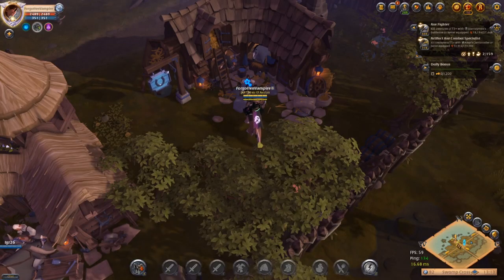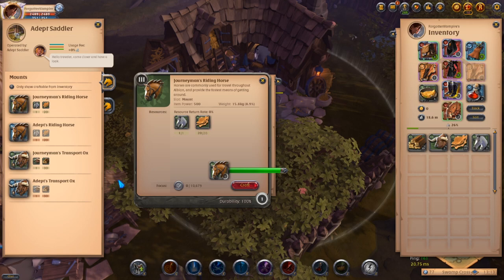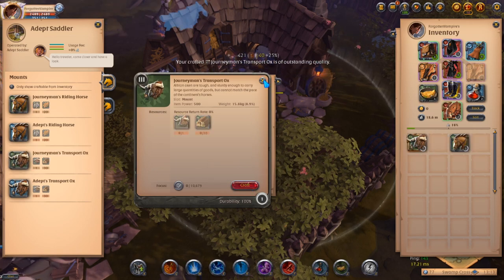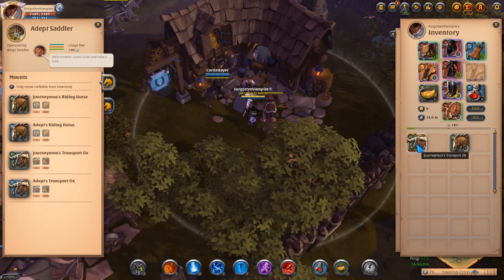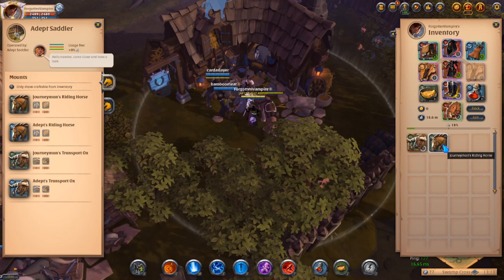I usually go to my island because I have a saddler there, but I'm going to come here anyway. I'm just going to make the horse and the ox. You get some fame for crafting. I got an outstanding ox and a normal quality horse, and these were both cheaper than just buying them, so this is another way that you can get horses.